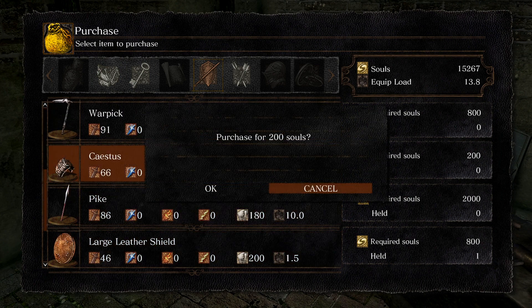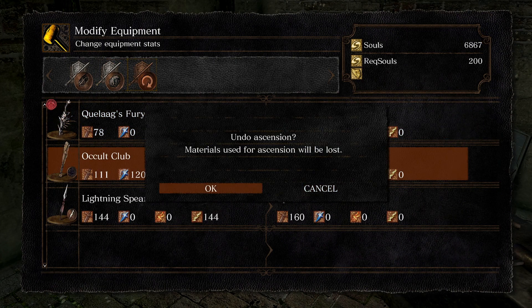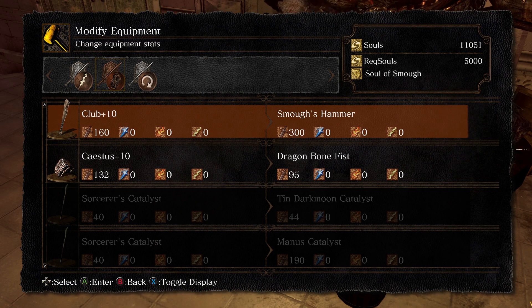I know I said at the end of the last episode that we would start collecting great souls, but we're actually going to spend this episode upgrading our arsenal before we start on that. I'll start by getting a plus 10 cestus and a plus 10 club, then turning them into the Dragon Bonefist and Smoe's Hammer respectively.